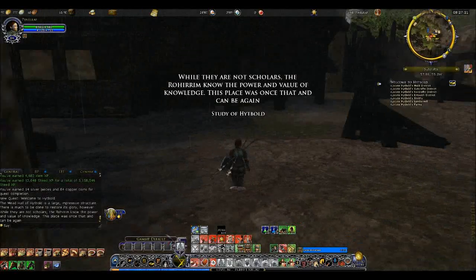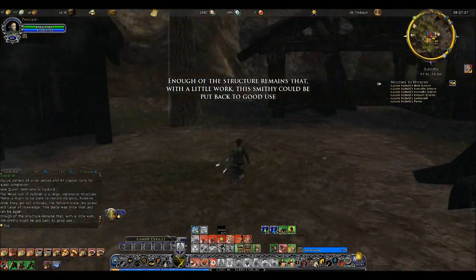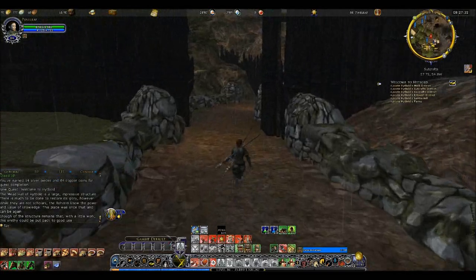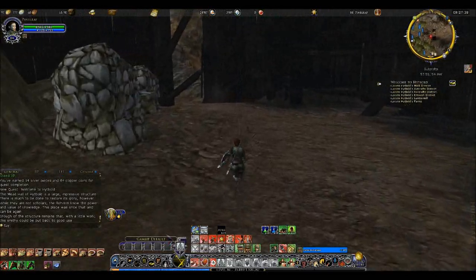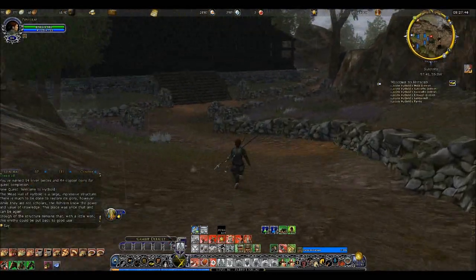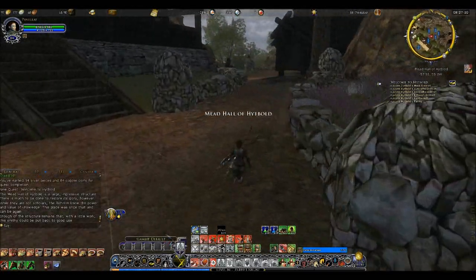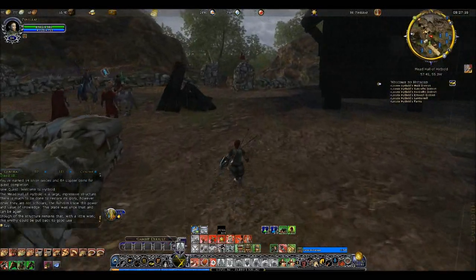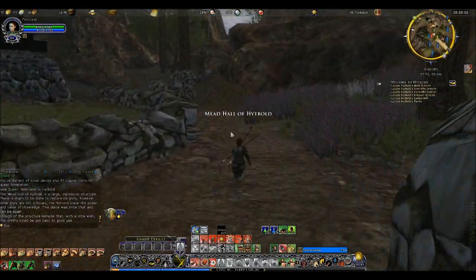There's the Scholar Home and the Smithy. The object is for us to rebuild these facilities over time — about 44 days. You can use Turbine Points or, more likely, Mithril Coins in order to accelerate things a little bit. But that will be a while if you want to spend all that, so I'd rather just spend the 44 days.